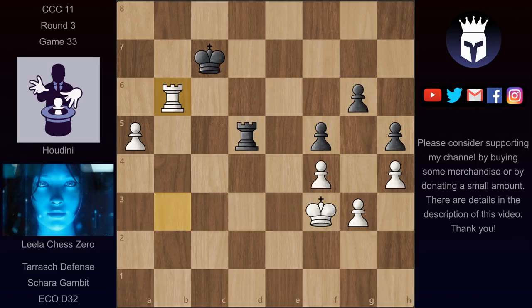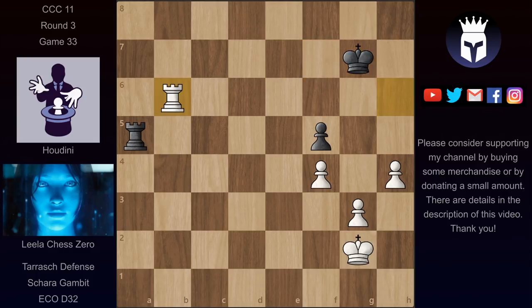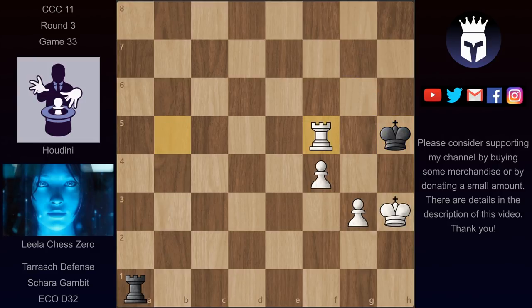So rook d6 is not good. Instead we have rook takes on a5, but now Houdini loses the g6 pawn, and the game is over at this point because now the h pawn is also dropping. There's nothing to do here. After that we have king h3, rook a1, and now rook b5 attacking this pawn again. King g6 defending the pawn doesn't help — Lila could play h5 check, and if the king takes then after rook f5, this is a completely winning endgame for Lila.